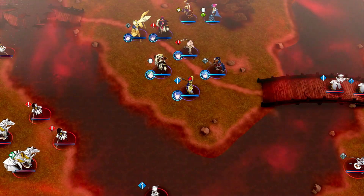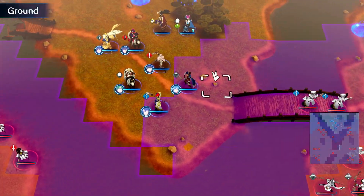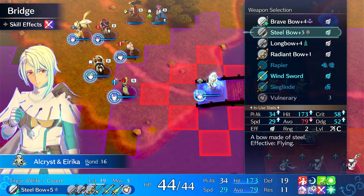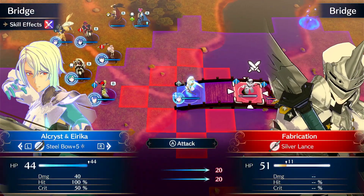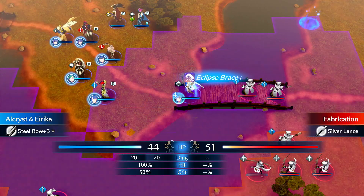Now let's say you want to boost the damage even further. The same thing is true of bravery — you can engage to get extra damage. If we go to Steel Bow now, he's plus three damage, and he would be plus five once he gets bond level up. So now we just deal more damage.